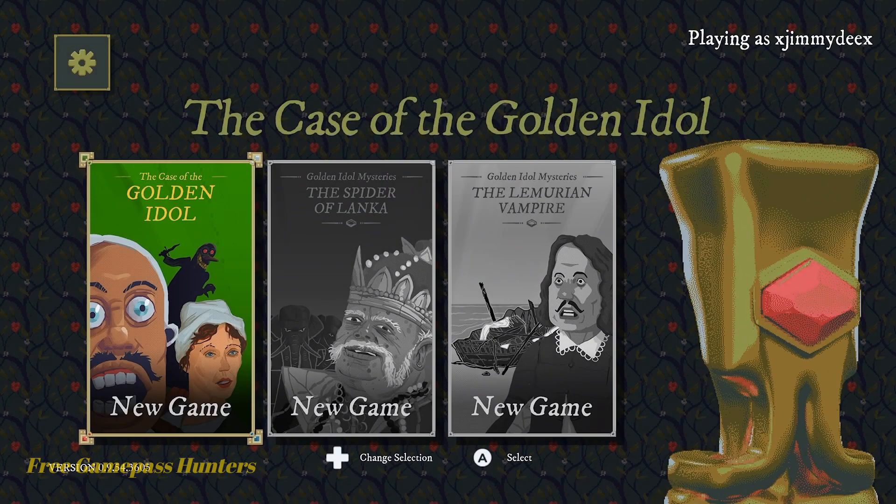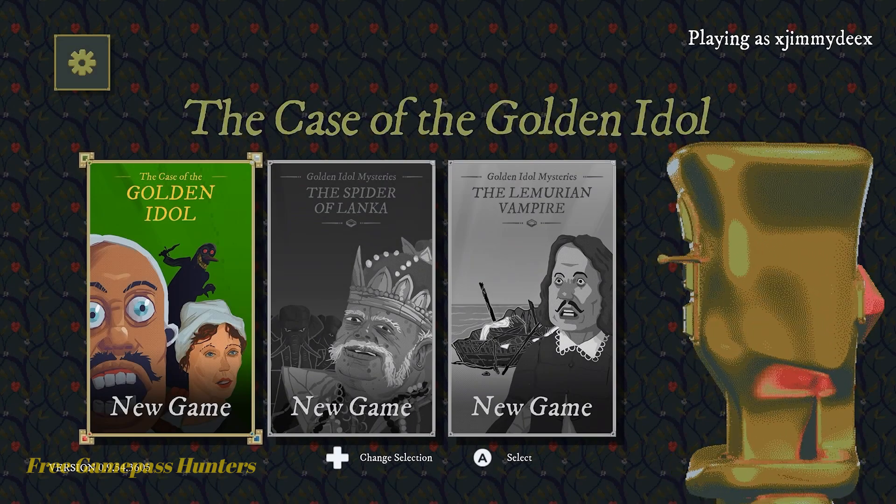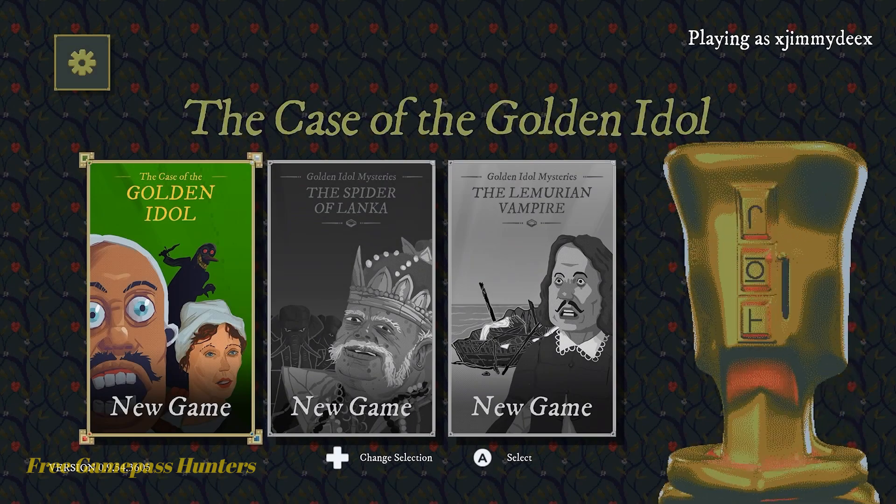Easy 1,000 gamer score - easy. Point and click is what this game is all about, and yeah, it's an old one.